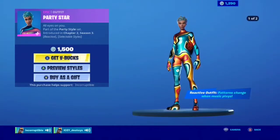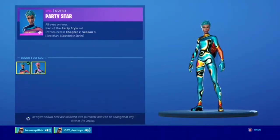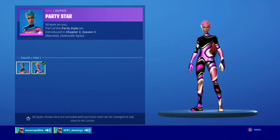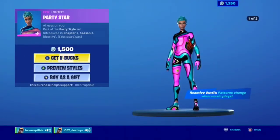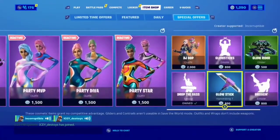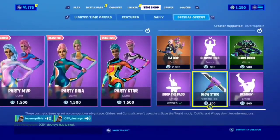Then we have the Party Star, which has a pink edit style — kind of like the original, that's what it reminds me of. All these skins are 1500 V-Bucks. That is pretty pricey. They really should have just made some edit styles, but it's okay.